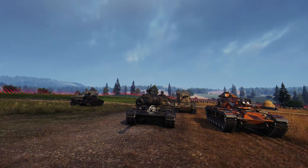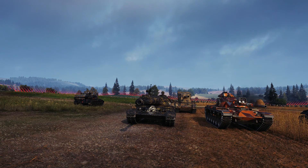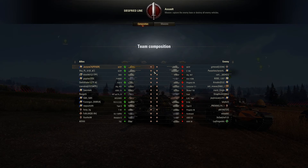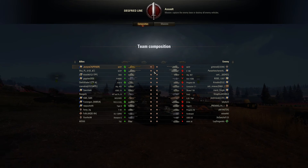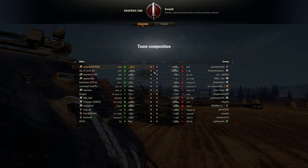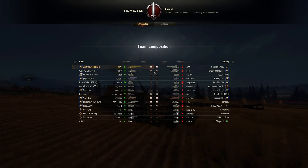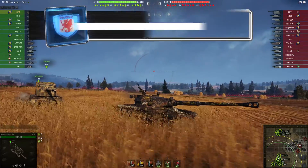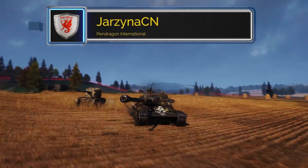Hi guys, Puffy here and welcome to World of Tanks. Today we are on the Secret Line map on an assault, which means you have to capture a base. Yasnia CN from the Pendragon International clan is in his 60TP today — the very first battle he submitted to me. He's very proud of this one, so let's have a look and see how he does. Let's have a little look at the tank while he's making his way in.